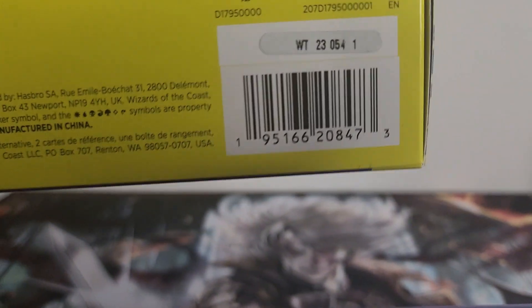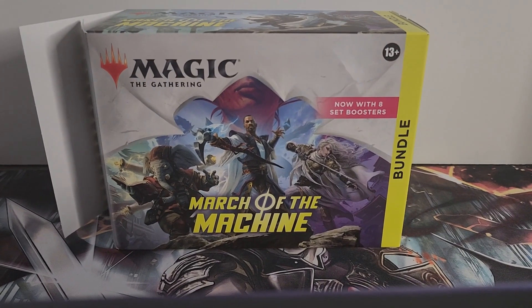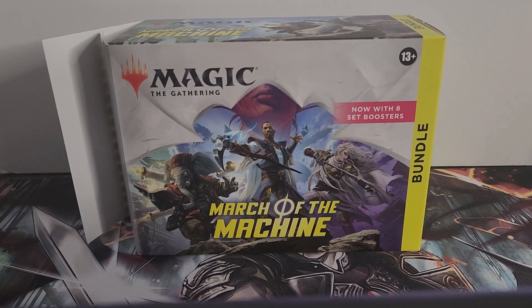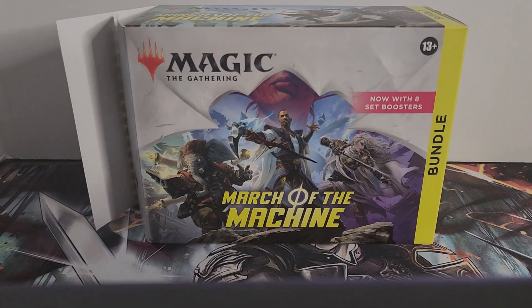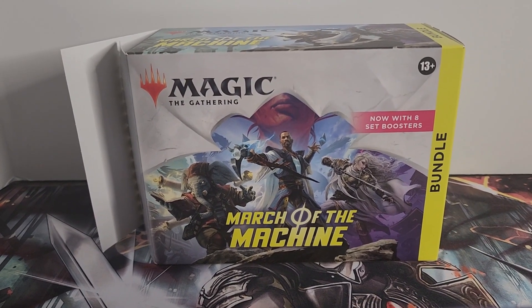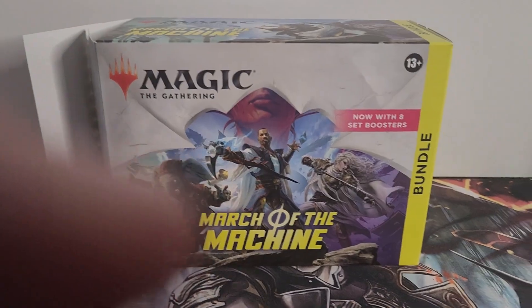I'm going to show you on the bottom: WT230541. What we noticed about these specific print runs is that all of the set packs came with list cards. I think there might have been an error in the sorting, because in my bundle I got eight list cards and in my brother's bundle he got seven list cards and a proxy. My friend also got seven cards and a proxy, and another guy at our table got six list cards and two proxies.